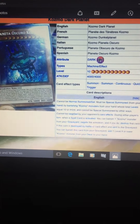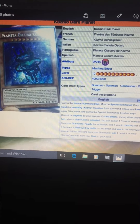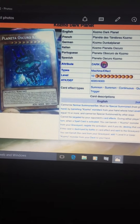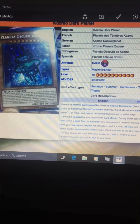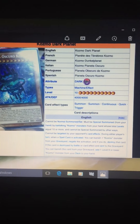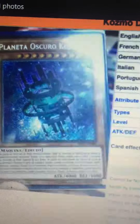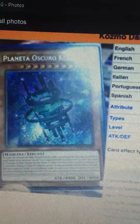For those of you who are not familiar with the Cosmo cards coming out in Shining Victories, I'm gonna talk about them for a bit. I mean, 5 cards is a lot, and looking at them, I don't think all 5 are really really good. Some of them are decent, and some of them are really really good. First up, I'm gonna start with Cosmo Dark Planet. The picture of Dark Planet looks really really dumb.